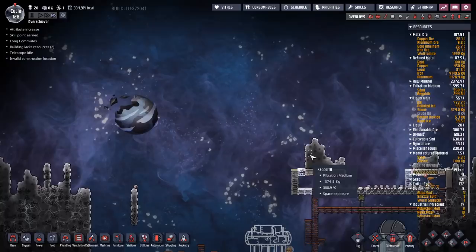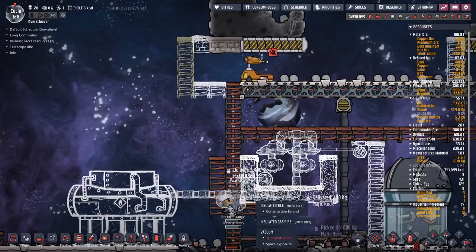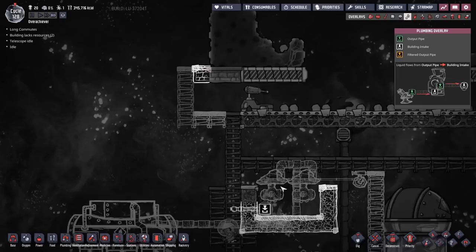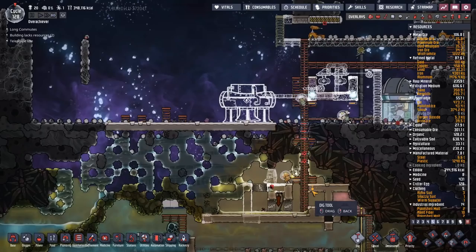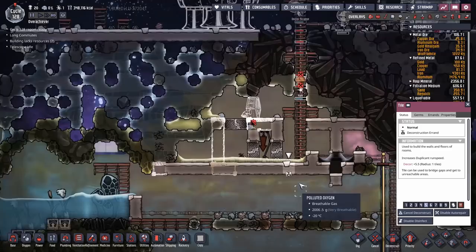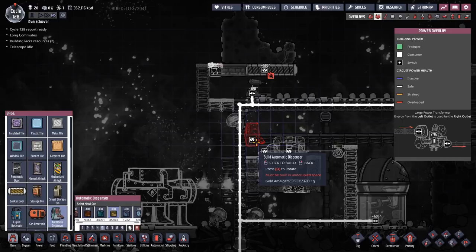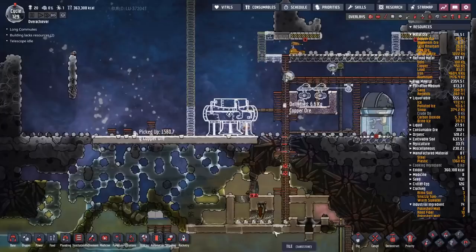Hopefully that hot regolith can boil enough steam to get two rocket launches out of this. I've come up with another very ghetto system: insulated tiles in a bit of mafic rock, with a couple of gas pumps. We're going to pump water into the bottom, have the whole area filled with regolith — hopefully enough hot regolith to boil as much steam as we need for two steam rockets.